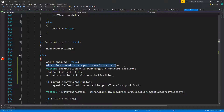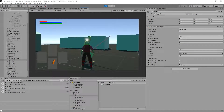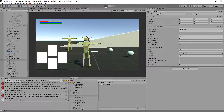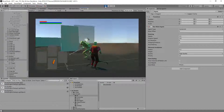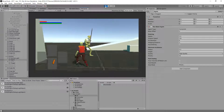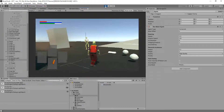Then we have a transform rotation set to the agent, but this is kind of pointless. I'm pretty sure we added this for a reason; I can't remember why. So let's comment all of this out, at least for now, and we'll see if we need to bring it back. The deadlocks are not happening anymore.